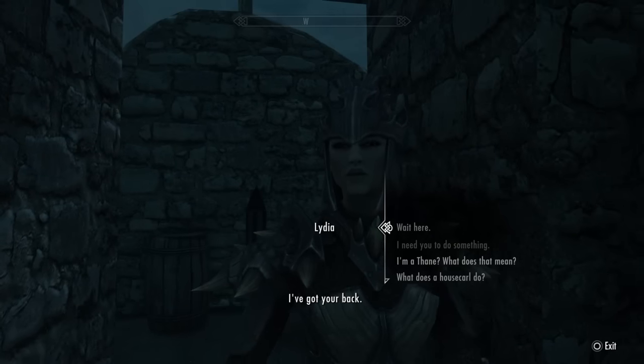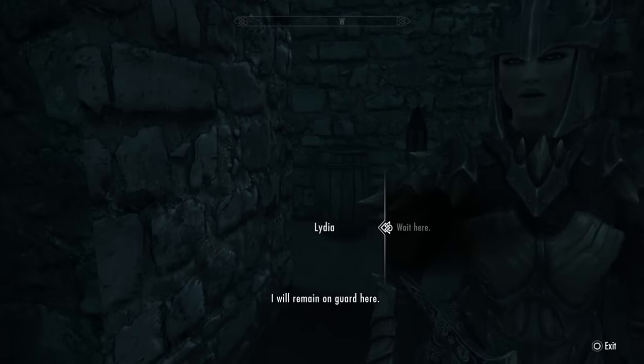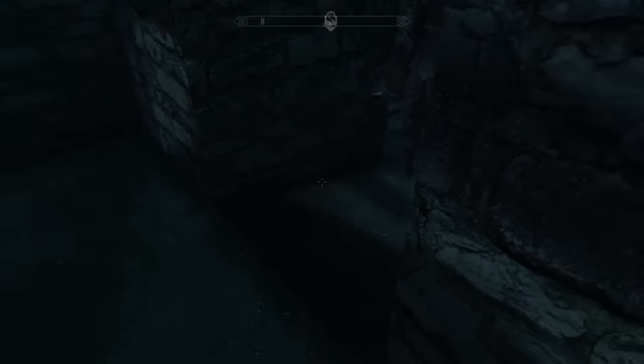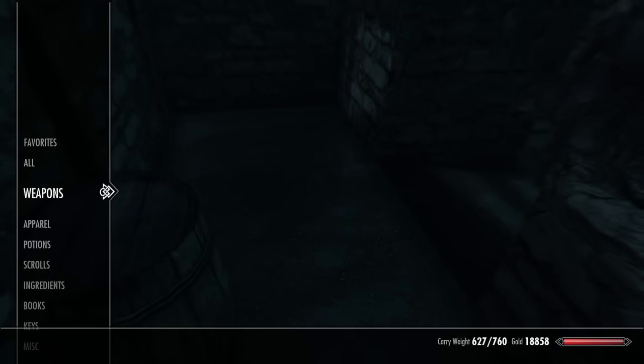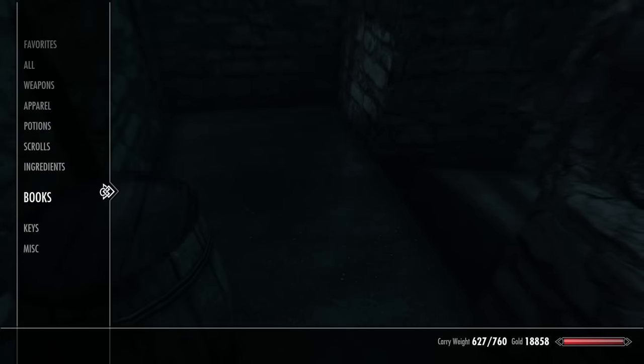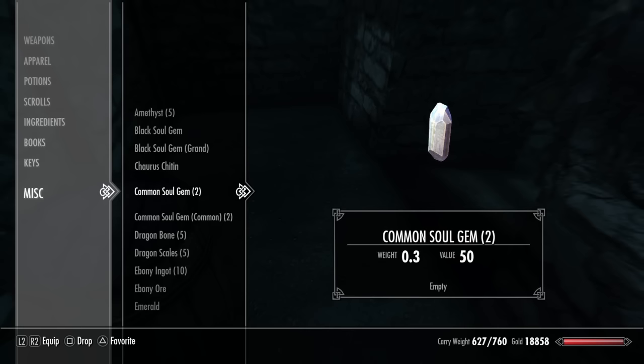First, Lydia, you ran too far forward. I need you to wait here. The first thing you have to do is make your follower wait there. And whatever item you want to duplicate...